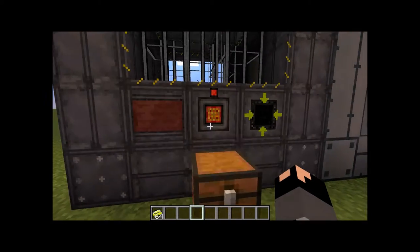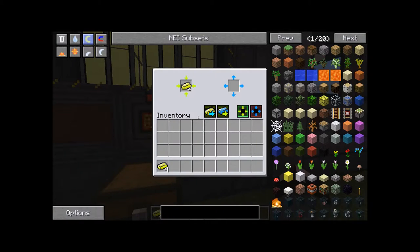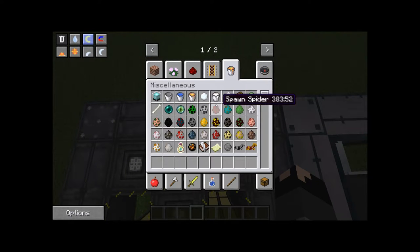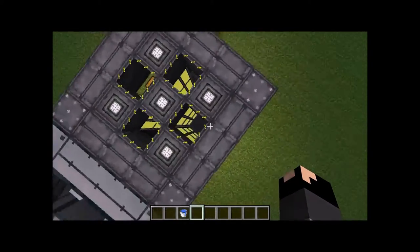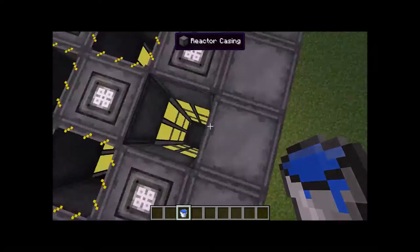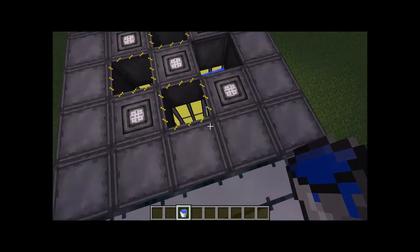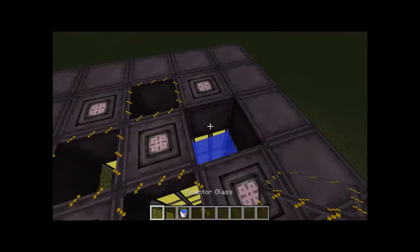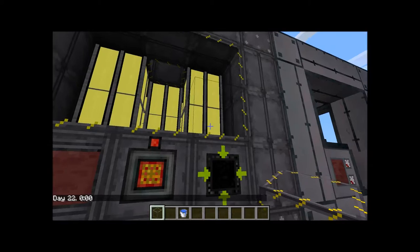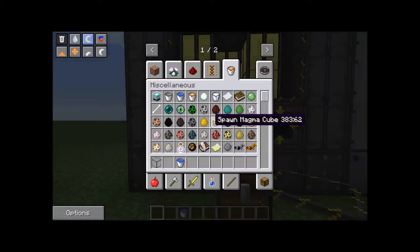You take a stack of Yellorium ingots — it doesn't have to be a full stack, but for as many fuel rods as you have in there, I recommend a stack — and you insert them in. Five fuel rods takes 60 ingots altogether. You'll also add coolant — the most basic coolant is water. As you can see, the reactor shows a completed look when it's properly built. If you remove a block, it reverts to normal and tells you what's wrong. You can fill up the interior chambers with water, and they'll help cool it down more. The fluid port also injects fluid into the system to keep it cool, but you need piping and a pump source.